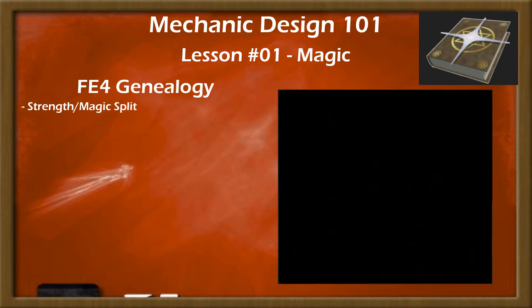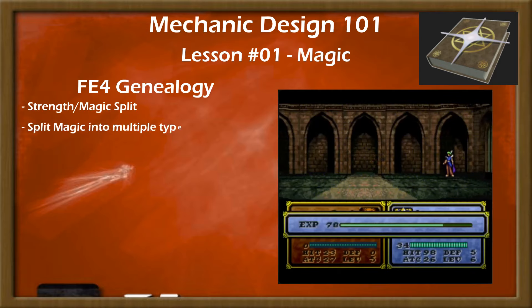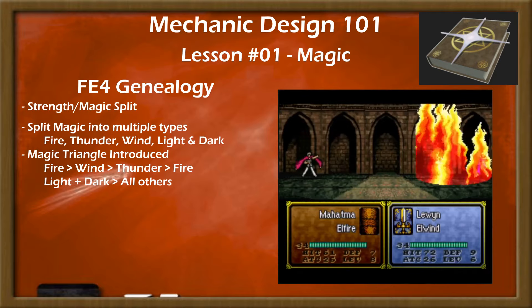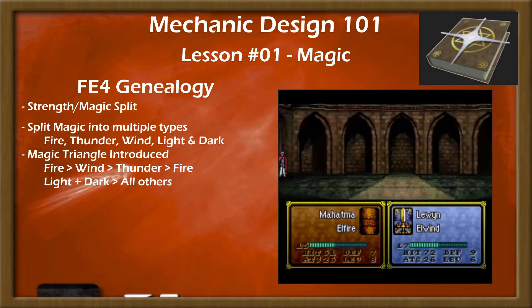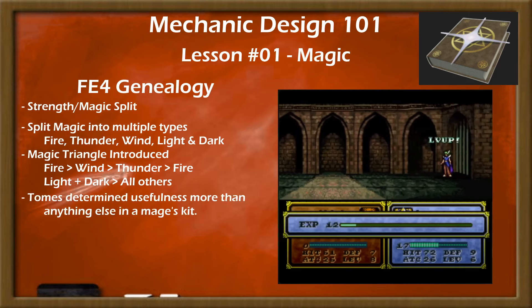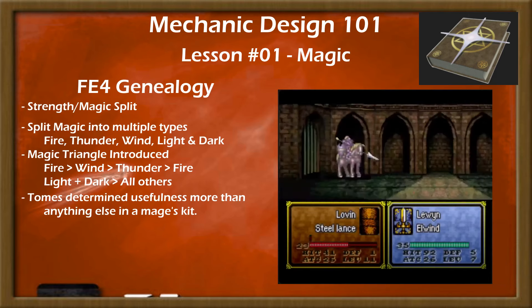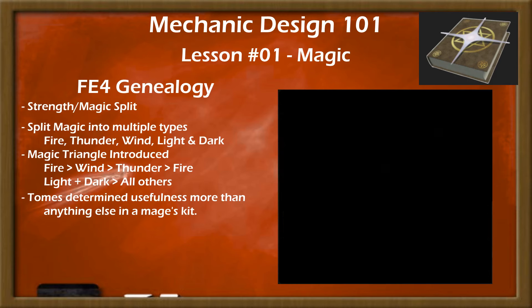Genealogy split Strength and Magic — a split that has lasted every game since, except for the GBA games and SOV. In a more divisive split, Genealogy divided spells into multiple types: Fire, Thunder, Wind, Light, and Dark, with different classes being restricted to different spell types. Most future games in the series have accounted for this divide in some way, but seldom in the specific pattern of FE4. In terms of effectiveness, mages in Genealogy were a mixed bag — having low movement and limited spell options, they were often only as good as the tomes they had access to, requiring specific attention to level up to the point of self-sufficiency beyond powerful tools like Light and Forseti.